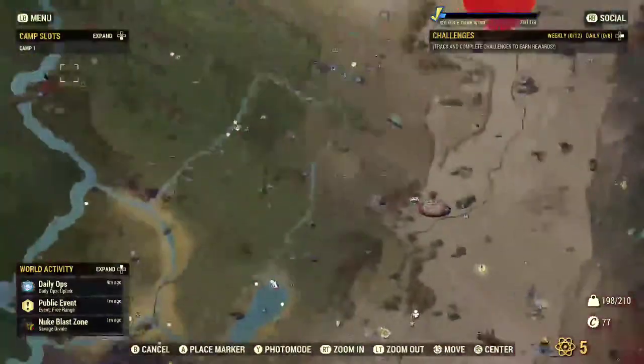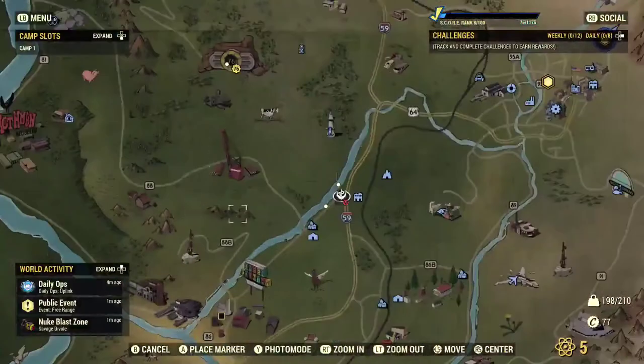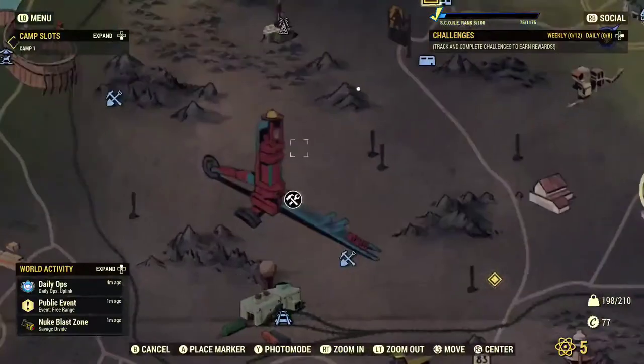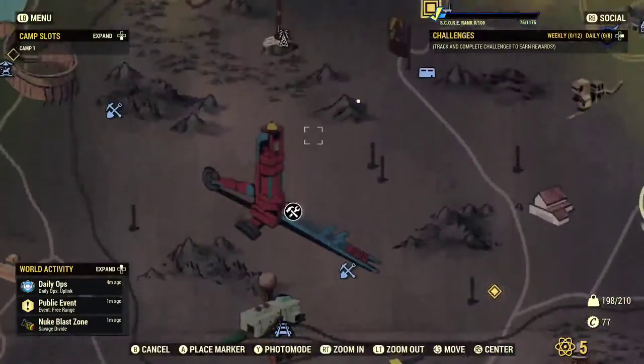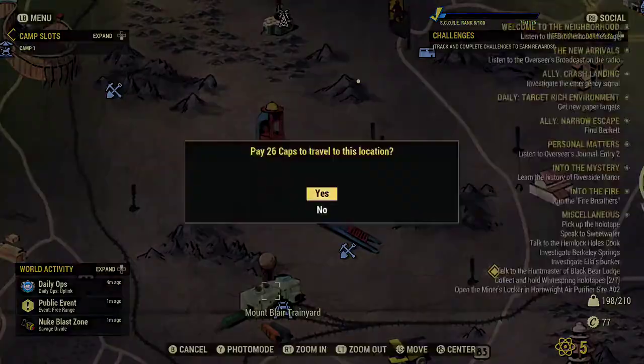Starting off from Vault 76, which is right up there as you can see, you come right down to Mount Blair Train Yard.